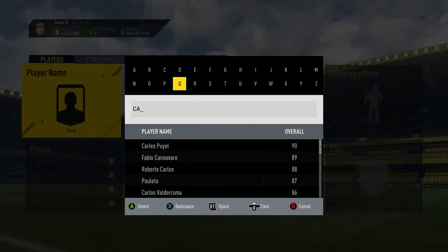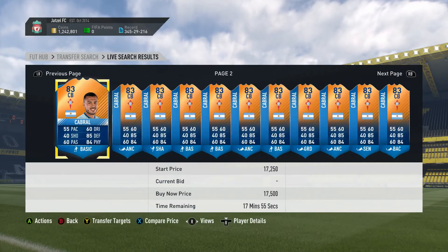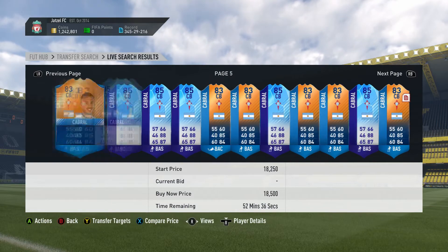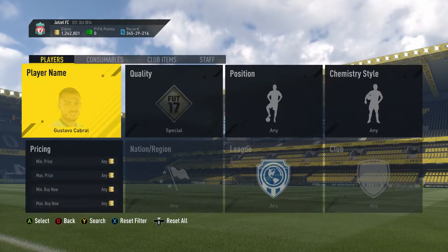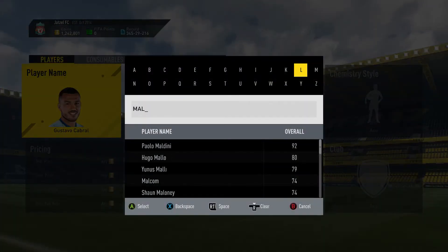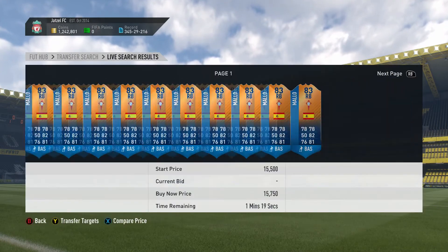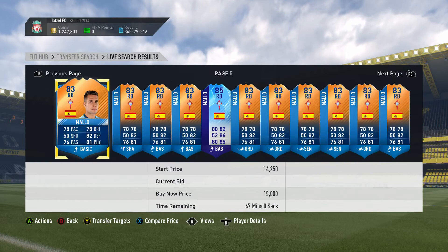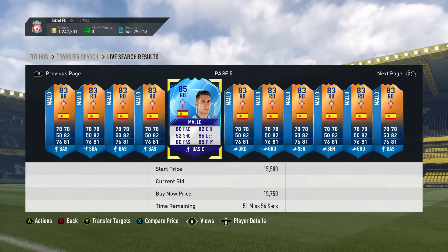Another one is Cabral — he's an 85-rated Team of the Knockout Stage card. There's not a lot of him on the market but he's around 15k. The last one is Hugo Mile, again 15k for this card. It's not even a bad card at all.